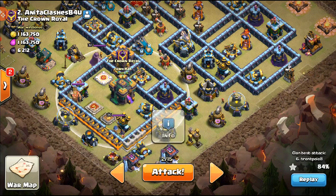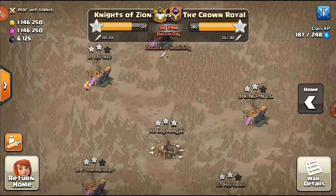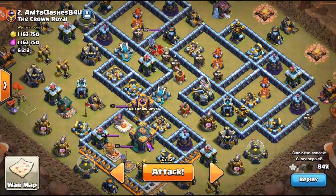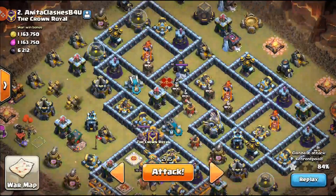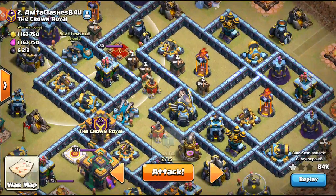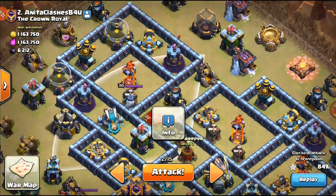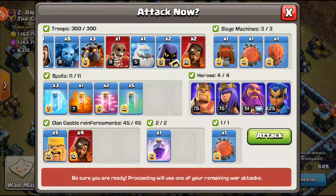That's basically the plan — I want to go safe. If I do get the two-star, I'm going for a safe two. If anything goes wrong, I'll lalo through the town hall. I also have a hound that'll tank for my blimp — the air defense is close, but I'm playing it safe. I'll freeze early so the blimp can get into this compartment. If the blimp gets close to the inferno, I have to be quick and freeze.